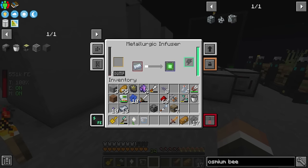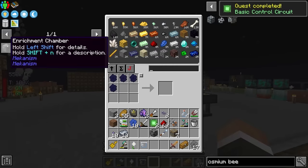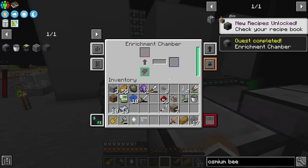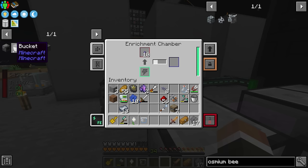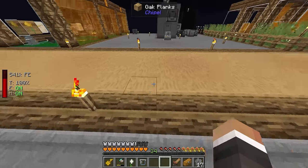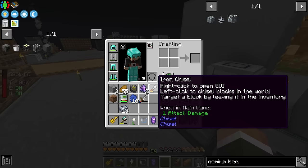Two osmium ingots go into the metallurgic infuser along with four redstone - you need 10 millibuckets per redstone and 40 millibuckets total, so four redstone in total. Once we have both basic control circuits we craft the enrichment chamber, place it next to the metallurgic infuser for power, and throw in the fluix seeds. These will very quickly get turned into pure fluix crystals. We need four total, and that's all we need for the AE2 controller.